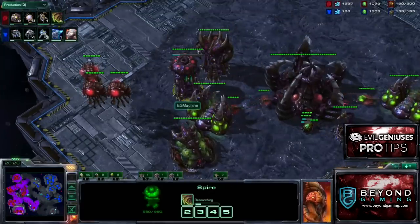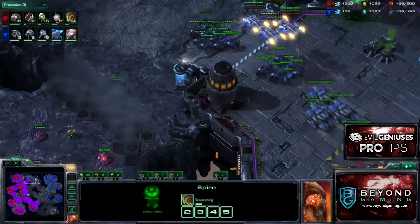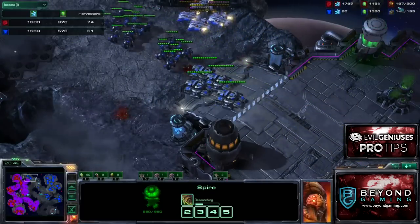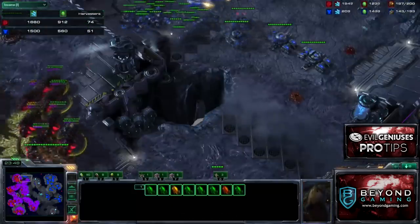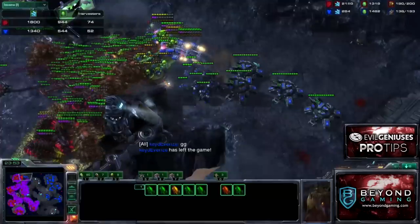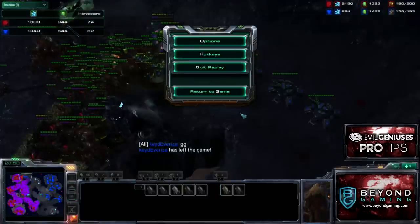I've morphed my Greater Spire and started Air Armor. Looking at the supplies and income tab: I have 188 supply with better tech, better units, and better upgrades compared to his 143. I have much higher income and I'm able to just overrun his force — he recognizes it's GG.